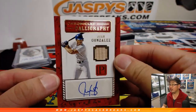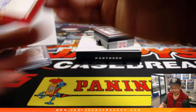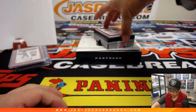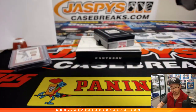We have Chronicle Calligraphy, Juan Gonzalez, jersey, jersey, piece of the bat, and an autograph — 18 out of 25. That goes to Rex in the number eight. Last spot mojo. And the last one here is a Cardinal jersey and auto, 157 out of 199 — going to seven. Tom Richard with red.